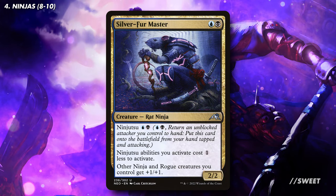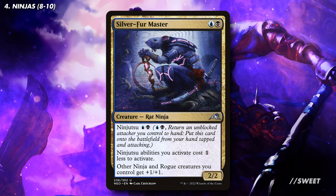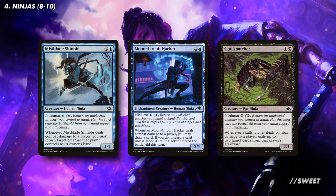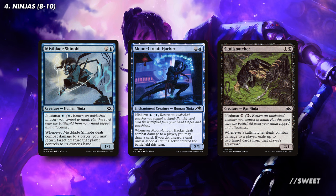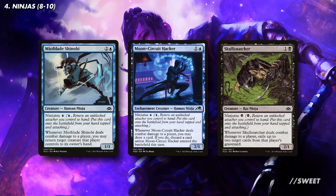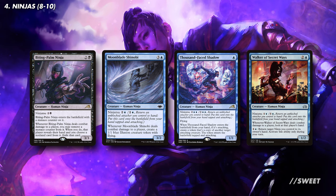Master Splinter is up next, which just boosts all of our ninja threats up a little bit and makes them slightly cheaper to ninjutsu into play. Then there's a bunch of other ninjas that you can choose from. Personally, I like Mistblade Shinobi, Moon Circuit Hacker, and Skull Snatcher, because importantly they're all just a single colour to ninjutsu in, which is really nice and cheap, and their effects are all very solid. In the most tuned version of this deck, I think that's all you need, but in more fun thematic versions you can definitely run more of them if you're really feeling the ninja vibe.